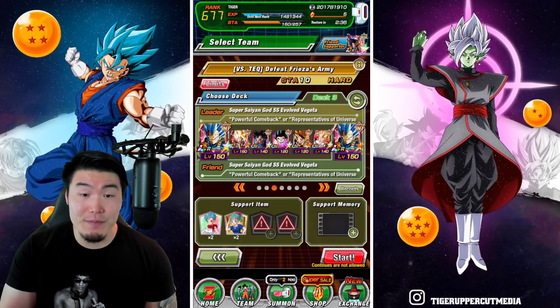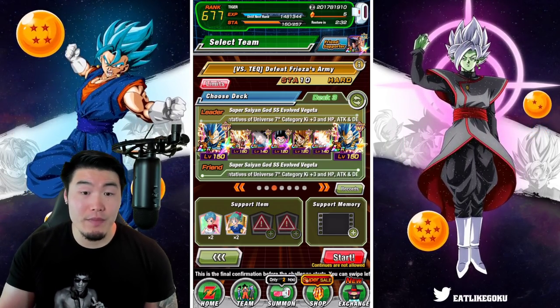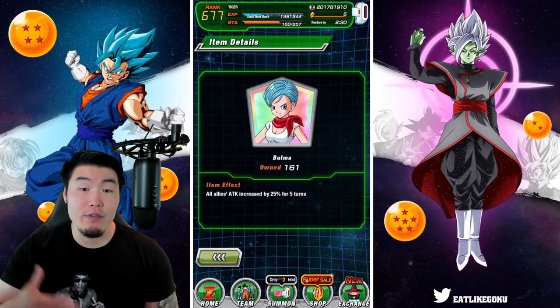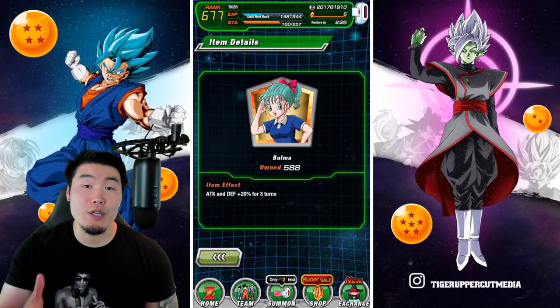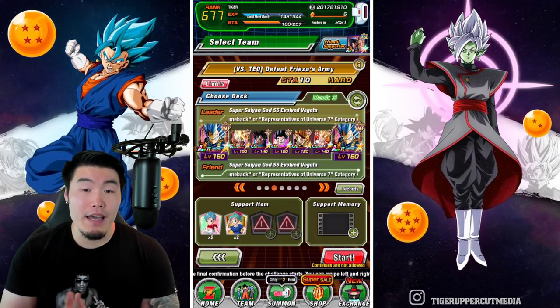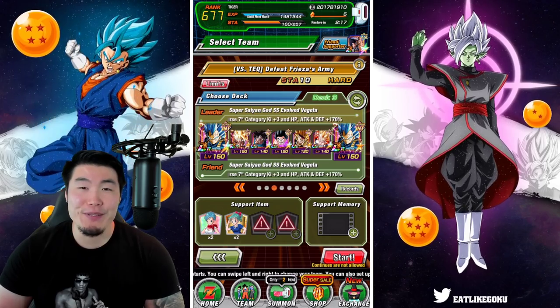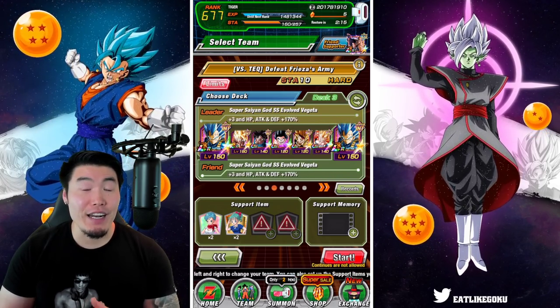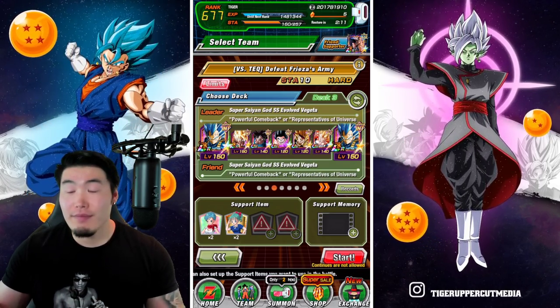That's the team, and for the items, instead of a Bulma and a nuking item, this time we have the Future Bulma as well as this other Bulma item, which also increases Attack. That is the setup. I think it's going to go well, but I haven't really used this team, so I'm not 100% sure if it's going to work.